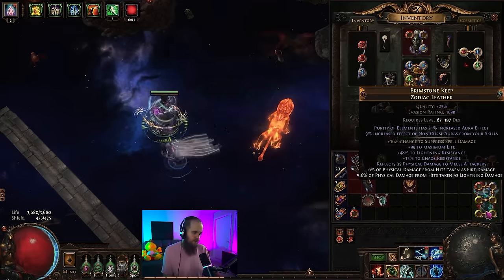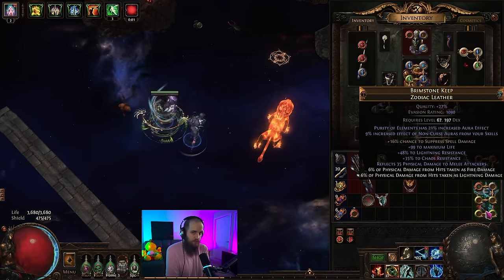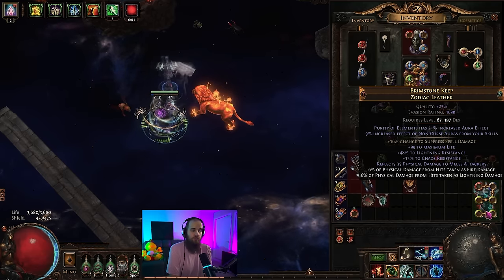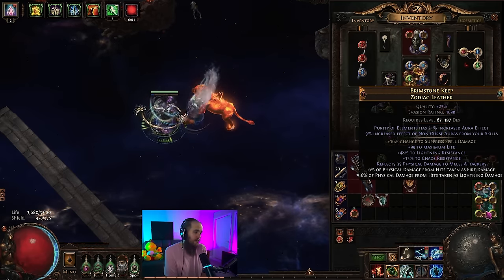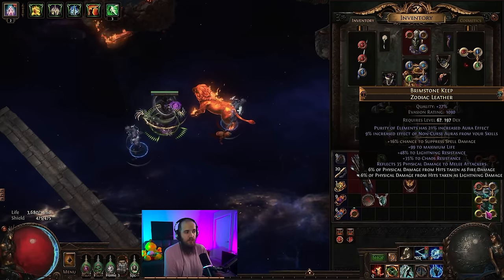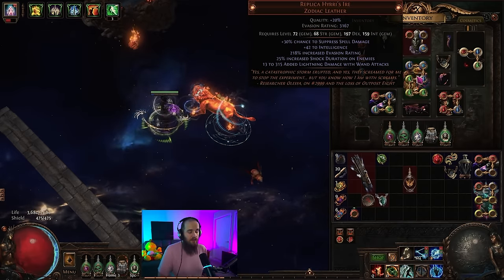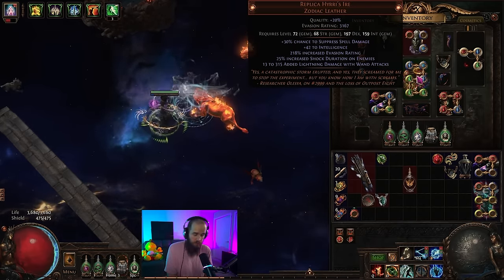Mainly because we really needed resistances previously — we needed extra effect of our auras, maybe some resists or something else. These were all necessary stats. Now that we just have Mageblood equipped and we have a bunch of flasks that do all kinds of crazy things, you can use the big super crazy infinite amount of damage chestpiece.